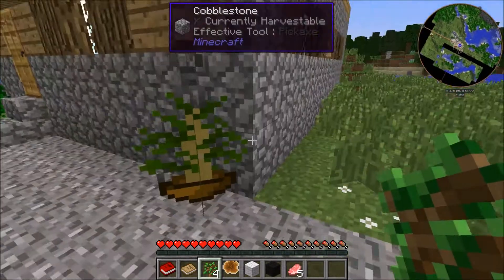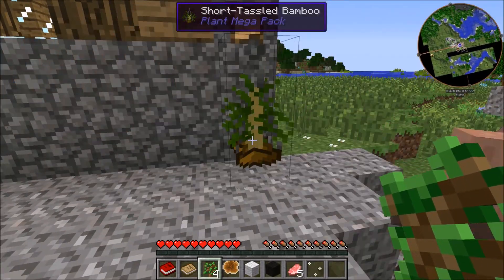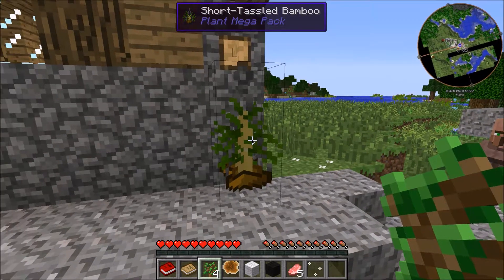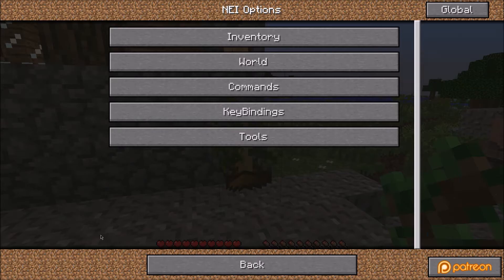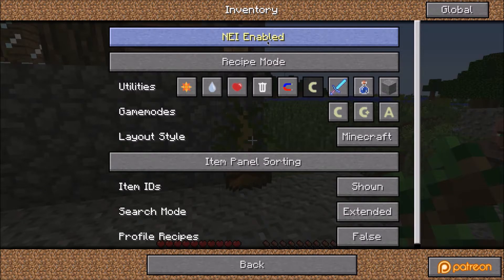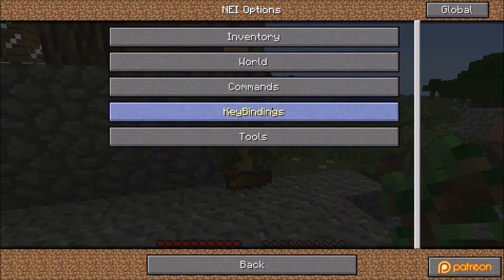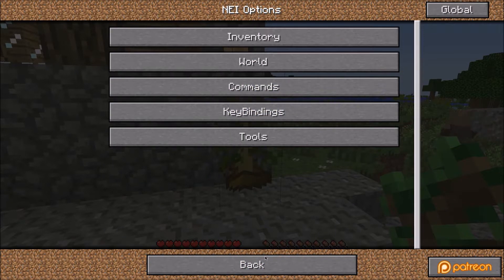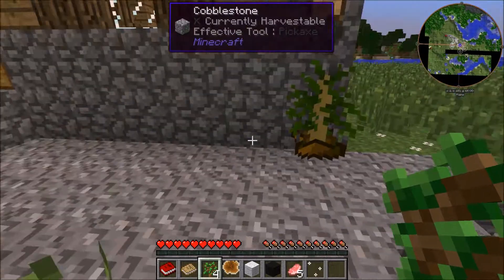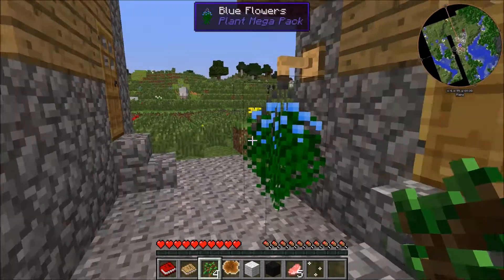Oh wow, what is this? This is from Plant Megapack. I need to figure out how to turn down the... inventory. There should be a way to make this thing up top here — the one that shows everything — to make it smaller, because it's kind of big. I want to make it smaller.